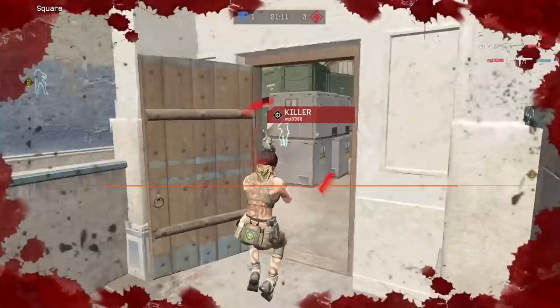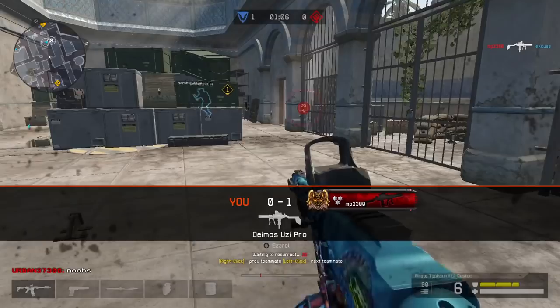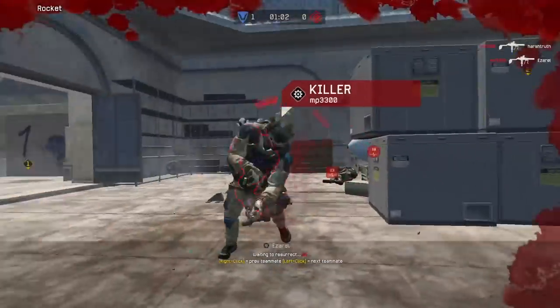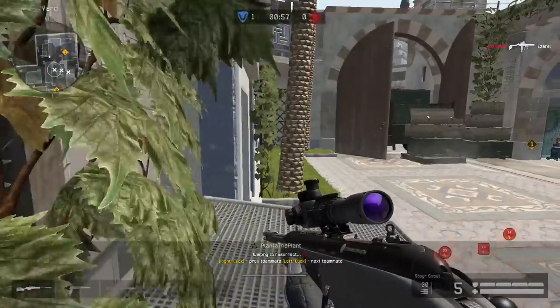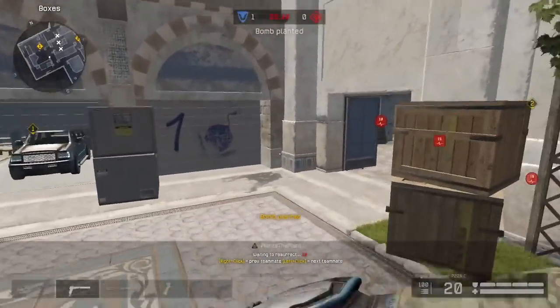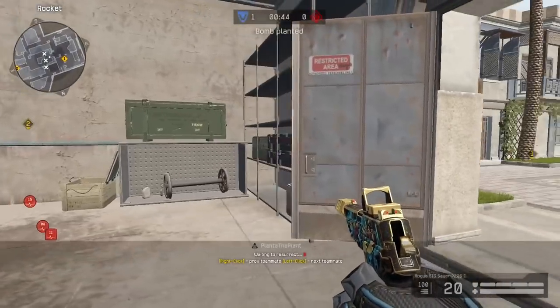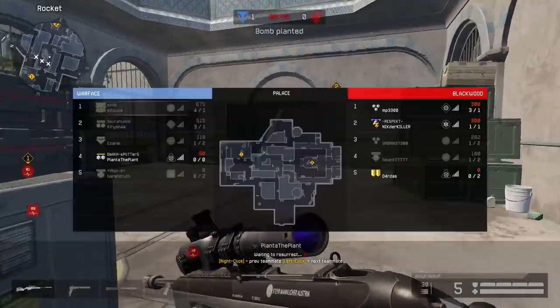A rate of fire of 128, an aim accuracy of 82, a hip accuracy of 69, seven bullets in the magazine, damage of 137 at mid, a drop of 68 per meter, and a reload duration of 0.7 seconds per bullet.